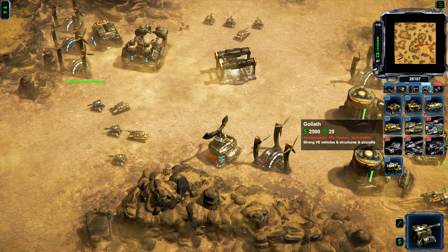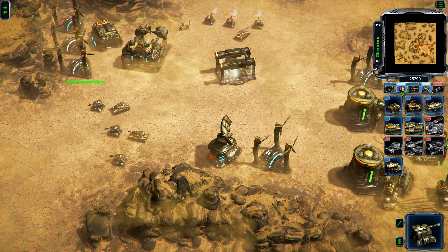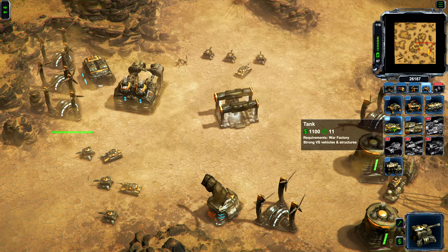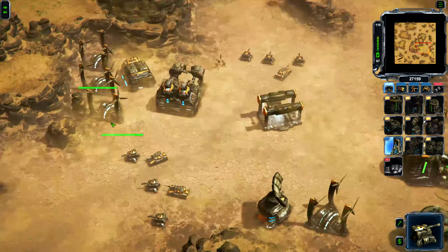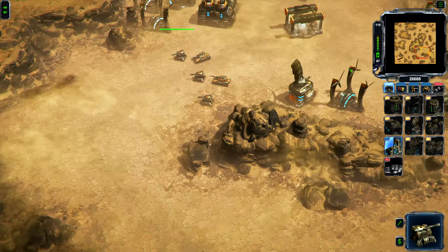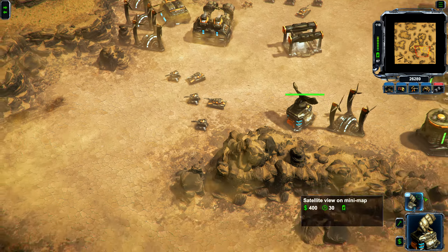What can we build so far? Can we build a Goliath? Oh, actually no we can't. But we can build a heavy tank. I like how the light tank is just called 'a tank' — not the light tank or anything. Look at the range of these things, they're just crazy. So we can't bookmark buildings — that's annoying, that has to change.